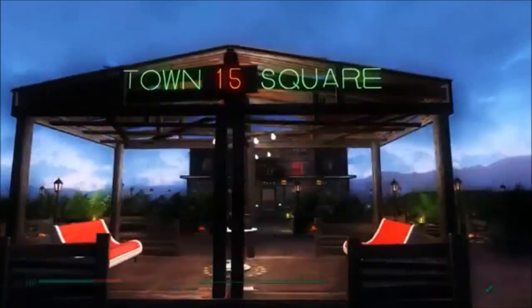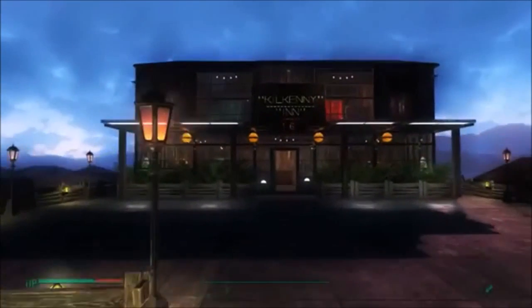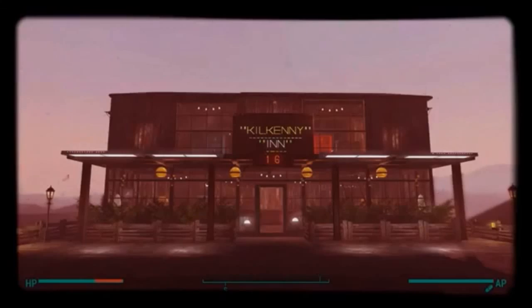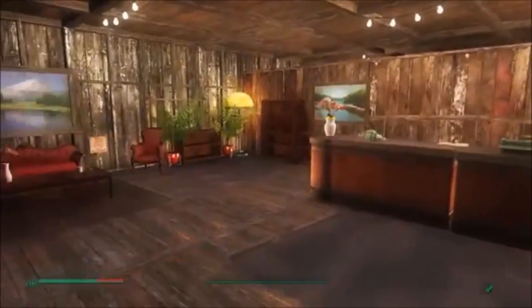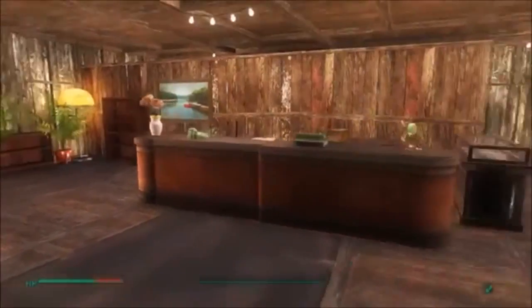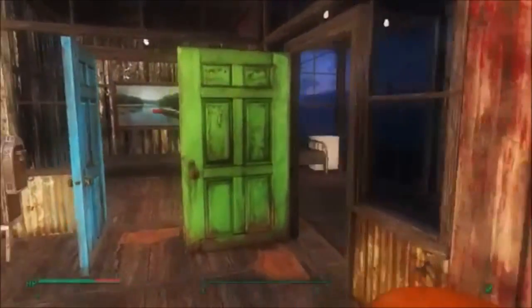It's really beautiful at night. Coming up this way we have the town square — it was one of the original structures I had built and I haven't really changed it much. Down past the town square is an inn called the Kilkenny Inn, and this is generally where I put settlers or displaced companions until I can build them a house. We're going to head upstairs first — this is where the main companions are that don't have jobs, but I still wanted them to live in a nice area.